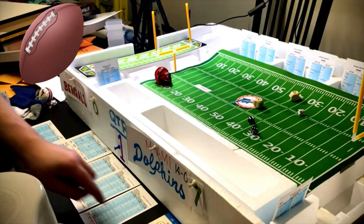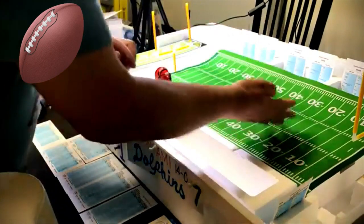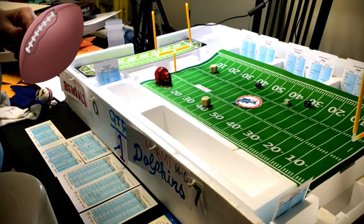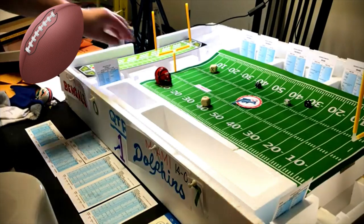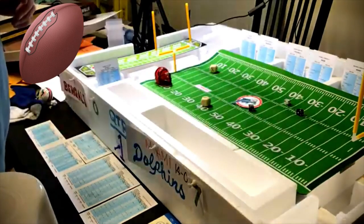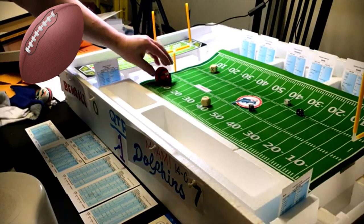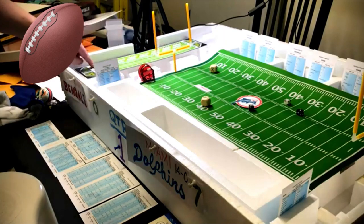First and twenty — long pass to flanker. Defense right, possible defensive penalty, roll a seven — long pass negative nine, a sack of nine yards. No defensive penalty. They've lost nine yards and are at the one yard line. It's the second quarter.